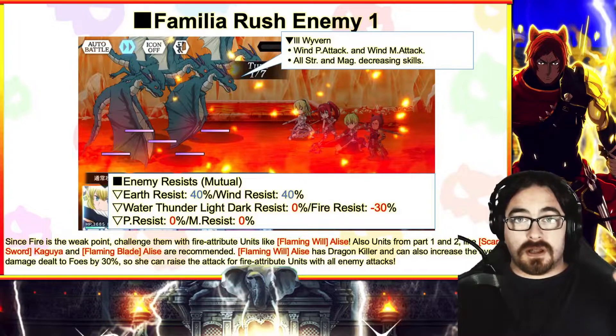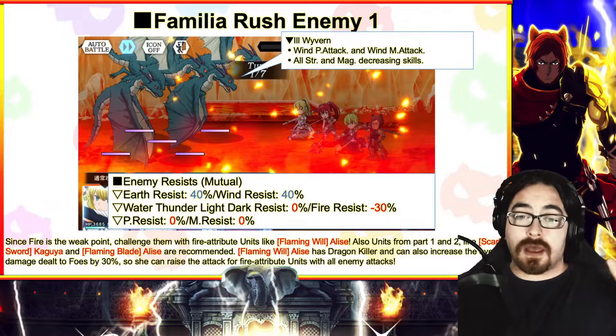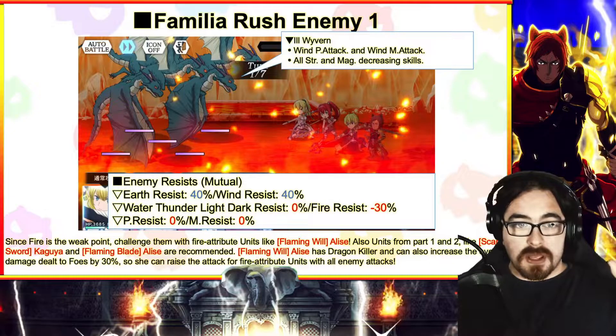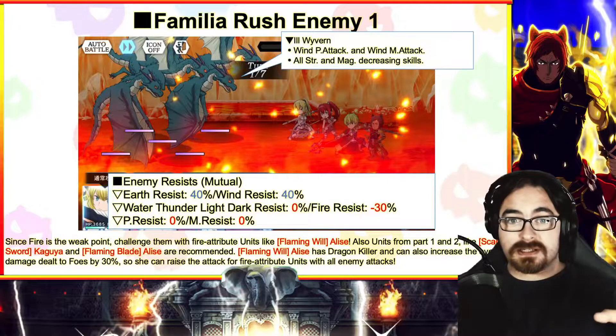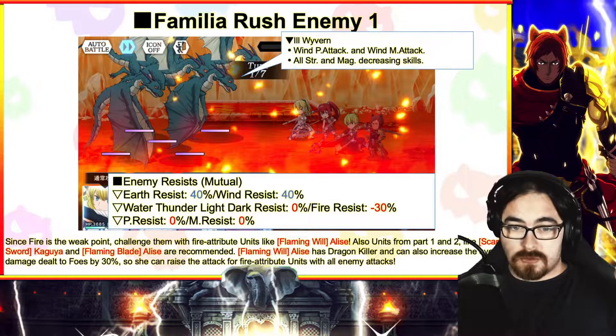They want you to use the Atlice and Kaguya, and the Atlice we got prior to that as well. Saying that, fire is the weak point — challenge them with fire attribute units like the Flaming Wheel Atlice.